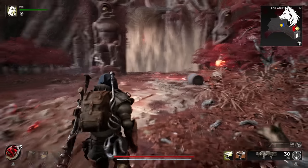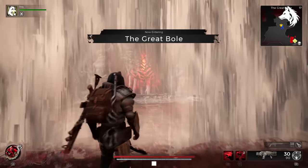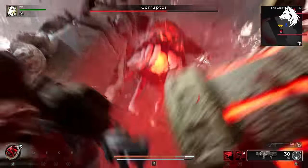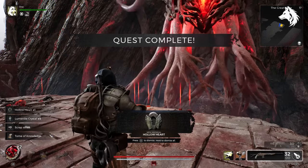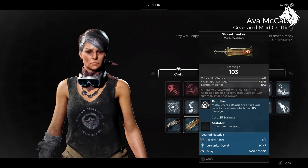Lastly, we have Stonebreaker and Twisted Arbalest which are related to the final boss who is Corrupter. All you need to do is defeat him and his protector to get the Twisted Arbalest, which is probably the one that most of you have. Or if you defeat him and completely ignore his protector — which can be tough as he is attacking you — then you will get the material needed to craft the Stonebreaker at the caves.